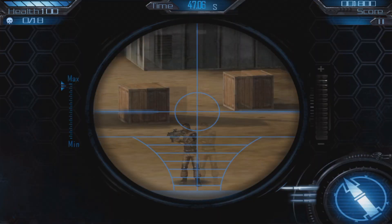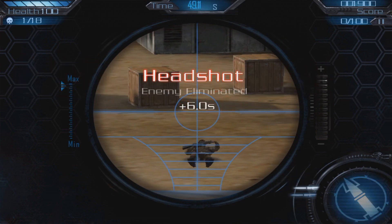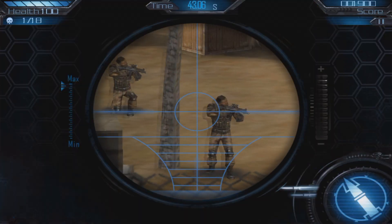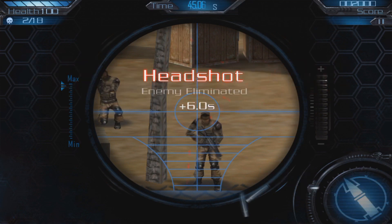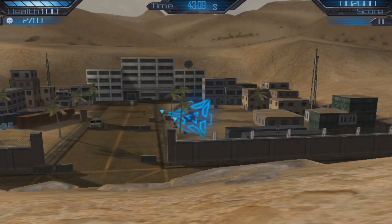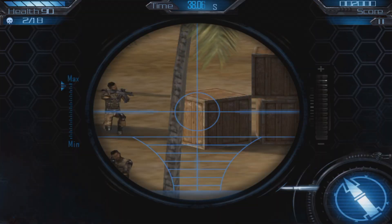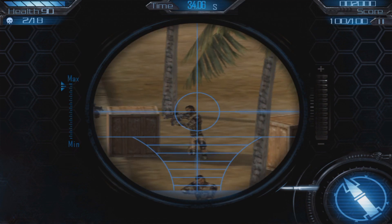It gets a little harder now — you don't have the little blue triangle markers on enemies, so you just have to look for their muzzle flashes to find them. Wait — there's one right there! Let's take this guy out. A game like this could get repetitive, but it's still kind of fun — great for laying in bed or killing some time.